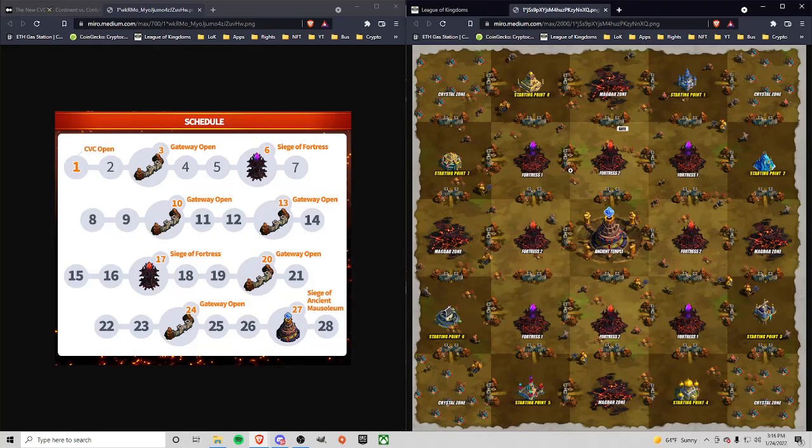As you can see here, we are going to have the 16 continents. It'll be a random starting position, or based on power I believe, and then we will have gates in front of each one. The gates will open on different days. As you can see here, we have our first gateway that opens on day three, and that will be the gateway to fortress one.